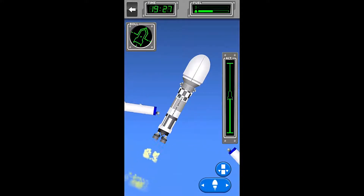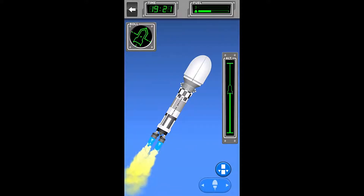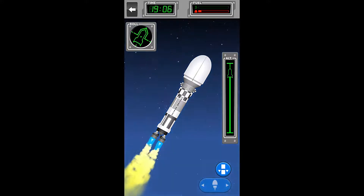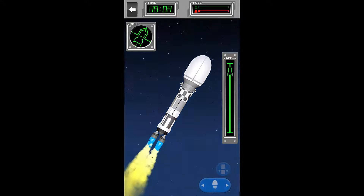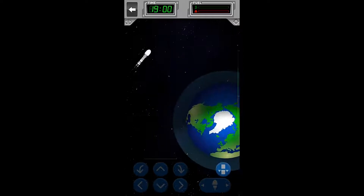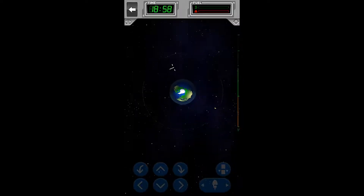Once we get back down to 45 degrees, we've probably got enough fuel to go solid for the rest of the time. We're running low on fuel and haven't seen any stars yet — oh, there are the stars. We got this. And we're out of fuel just in time. We are in space!